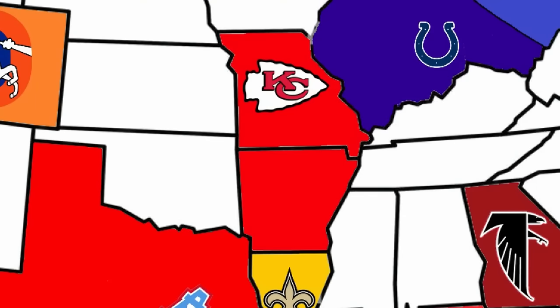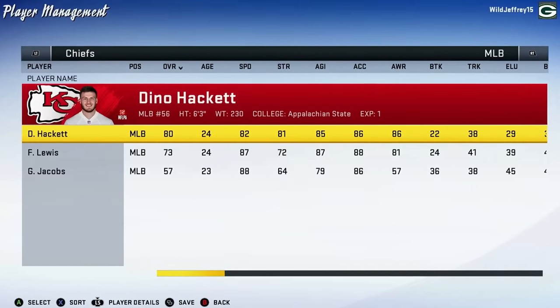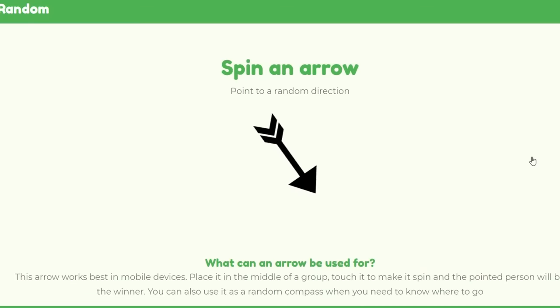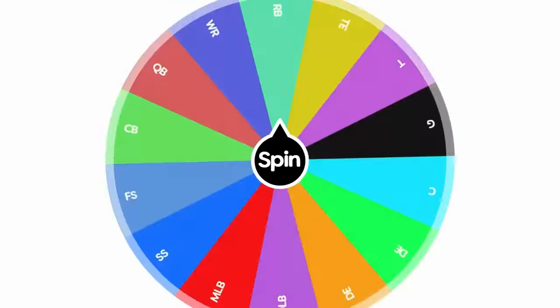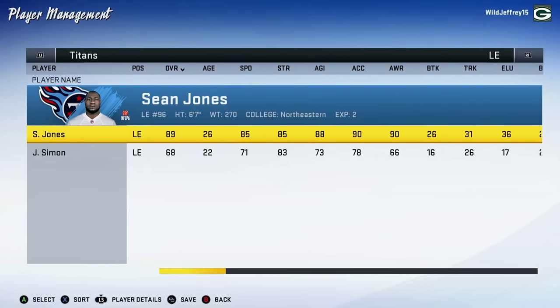Now we're going to see the Kansas City Chiefs. The Rams were in LA back in 1990, so the Chiefs are correctly placed in Missouri. They take Arkansas, and the upgrade wheel lands on middle linebacker — Hackett goes from a 78 to an 80. The Houston Oilers already beat the Cowboys; after several re-spins they grab Oklahoma. To distinguish from the Chiefs in the south, the Oilers get their beautiful baby blue color. The upgrade lands on defensive end, boosting Sean Jones from an 87 to an 89.